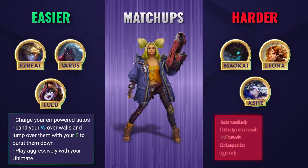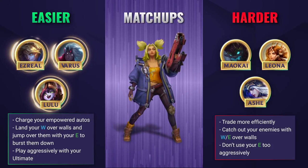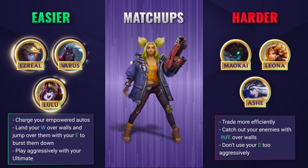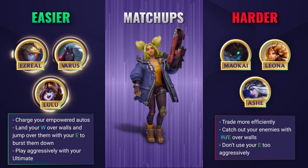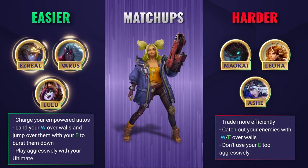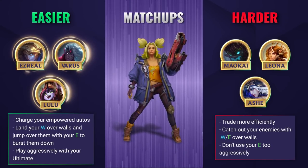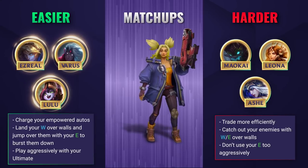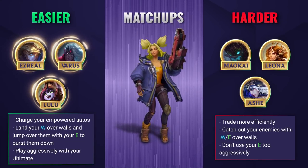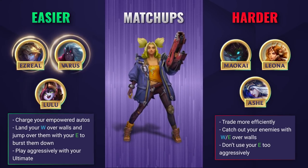Against easier lanes you're going to want to abuse your enemy by striking them with as many charged-up auto attacks as possible while farming and stacking with your Q. After expending your charged auto attack your enemy will be slowed, meaning you can land your W and other damage alongside it. This is the best way to trade on Zeri. Don't forget to hit your W over walls too — it extends the range greatly, meaning you can then jump over the wall with your E and burst them down. Once you get your ultimate you can play a lot more aggressively, so use it as much as you can, especially in easier lanes.